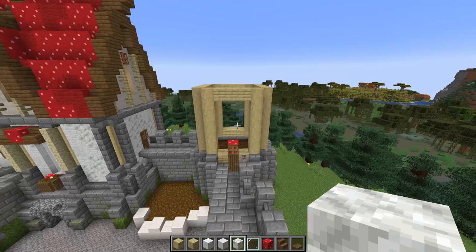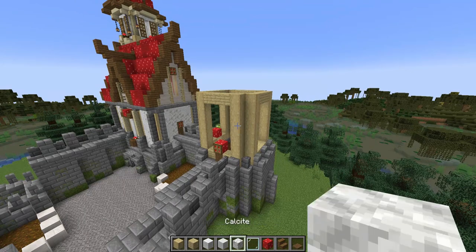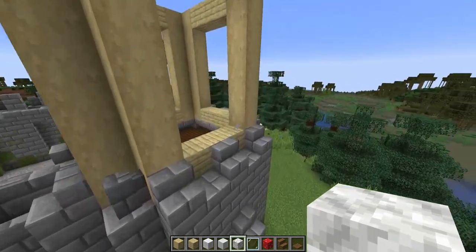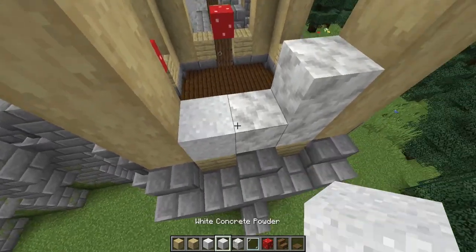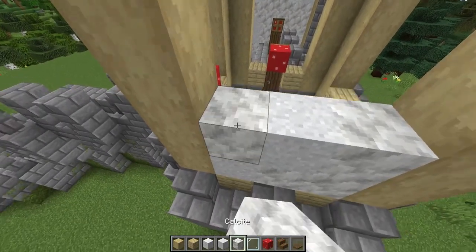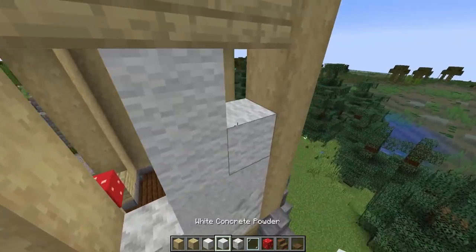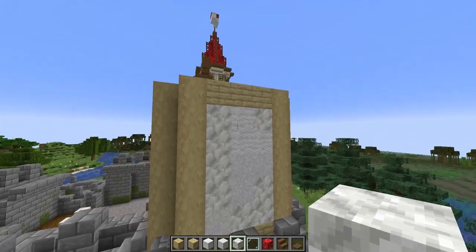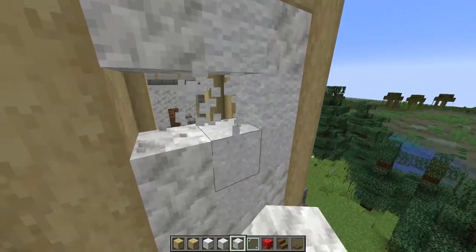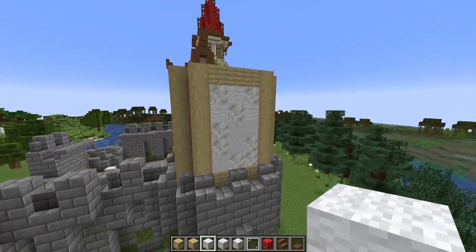Next, we'll begin filling in the sections of walls for this part of the tower with white wool, white concrete powder and calcite. I'll start with this wall here as we'll be completely filling it in. You just want to randomize the texture like this, and you can always take a step back and relocate some of your blocks to get the look you want.